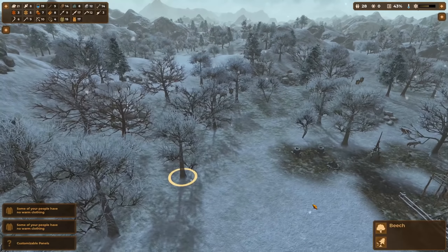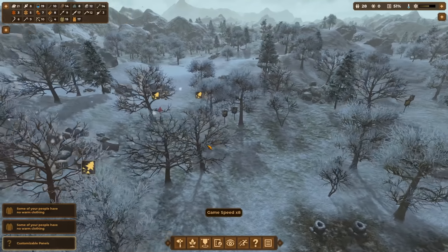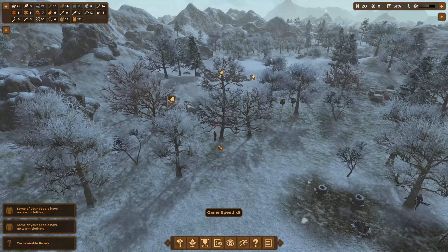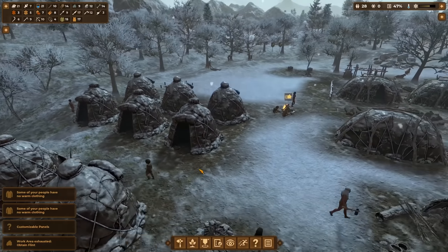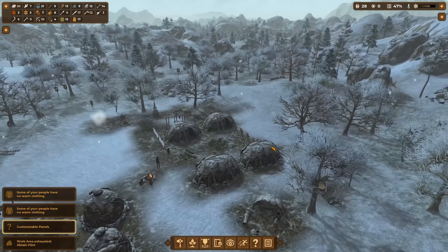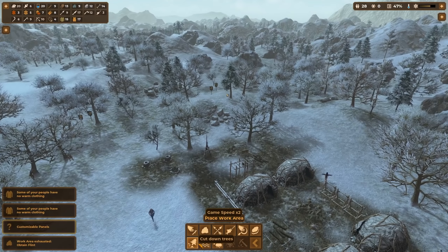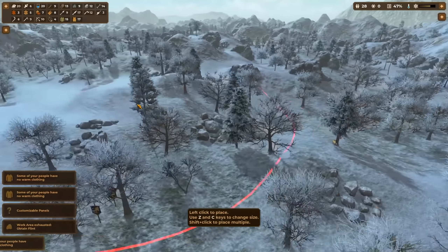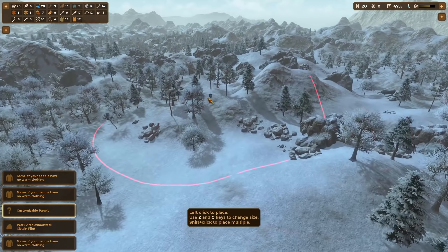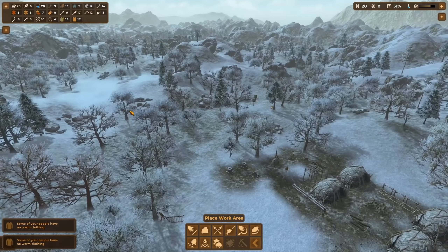Let's get rid of a few more trees so we can get our first farms here. This person is freezing but really not wearing much — they should wear more clothes. Flint has been exhausted again; there's more flint further away. I hope we don't need flint much longer, though we still have nine available so that's fine.